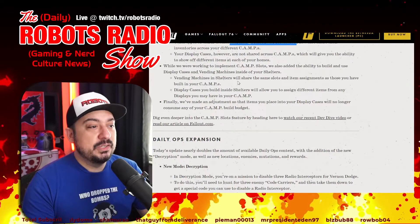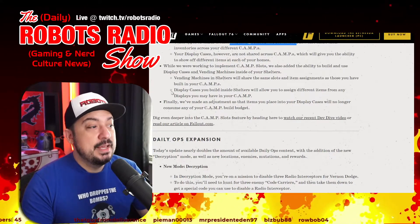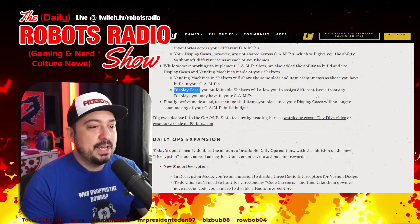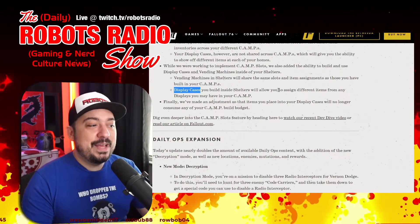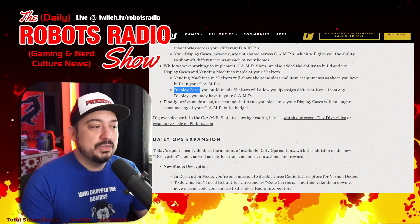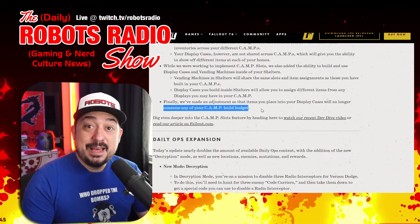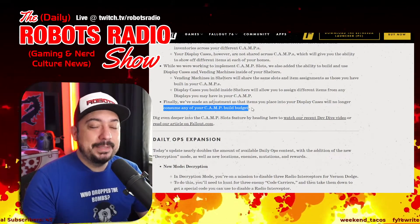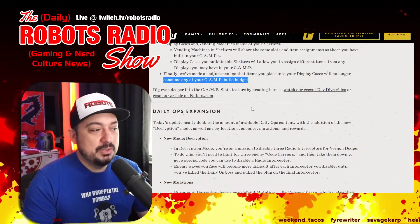Vending machines in shelters will share the same slots and item assignments as those built in your camps. Display cases in shelters allow you to assign different items from any display in your camp. Most importantly, items placed in display cases will no longer consume any of your camp build budget — now you can fill your display cases without worrying about space for other builds.